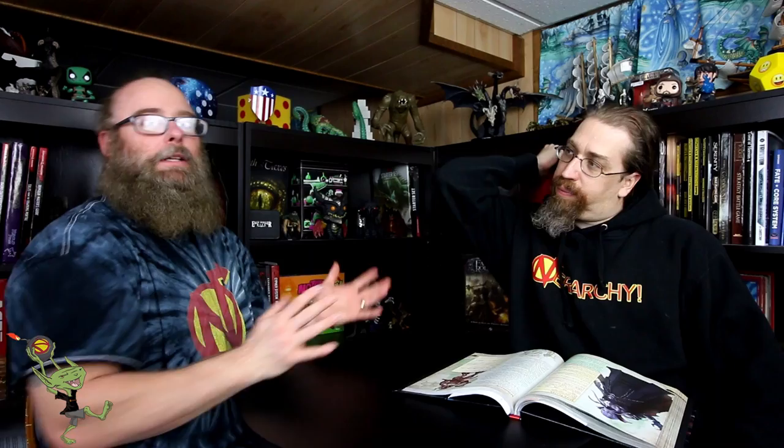But what this GM wanted to know was: how can he take an Illithid and make it a player race for one of his players, and level it up as you go, while still being on par with the rest of the party? Well, it's really tough.